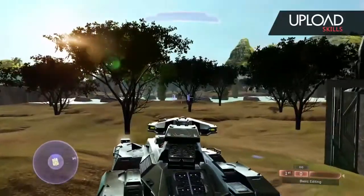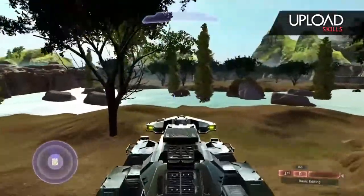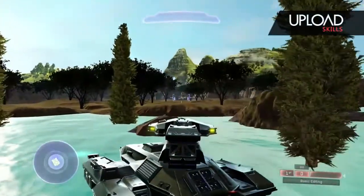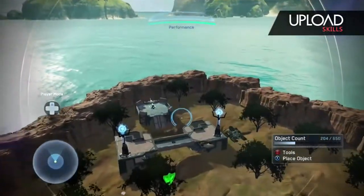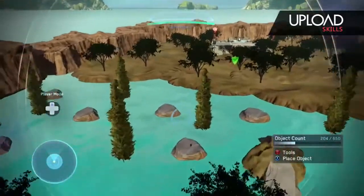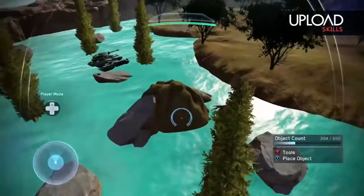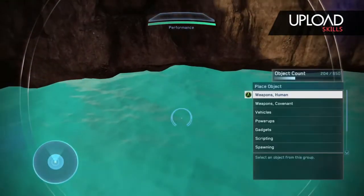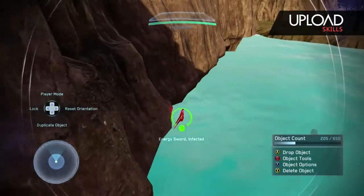I'm about to get in the tank. Here's another overhead shot of the map. They also added a performance bar at the top — the little green bar. If your game uses too much CPU it'll tell you, so you can remove some objects. But that's unlikely on an Xbox One — they have high CPU.